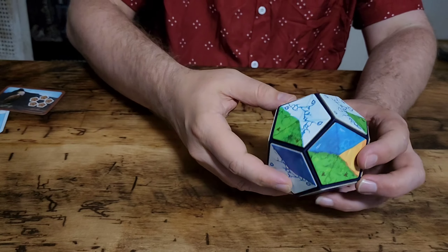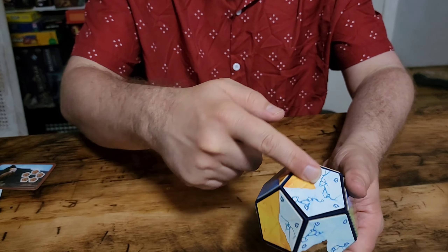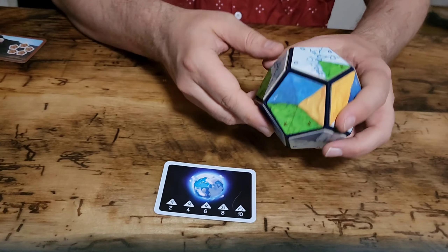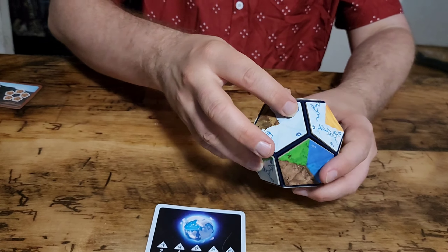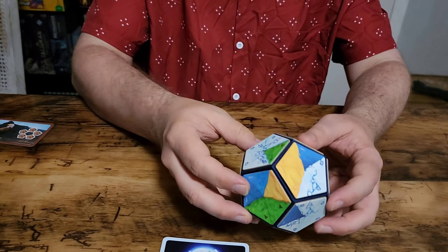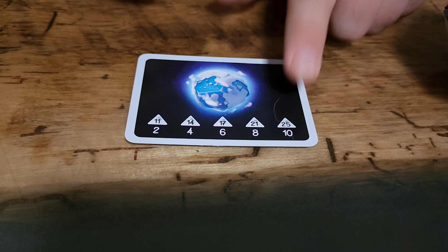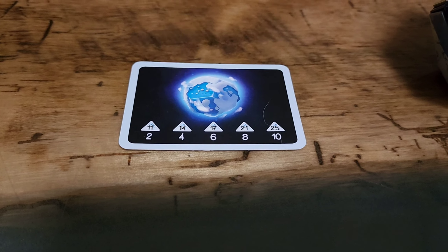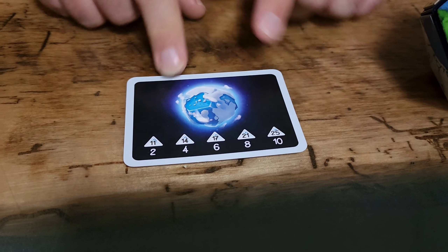Once your planet has been filled and all the animals have been claimed, it's time to count points. Each player will count how many triangles of their preferred terrain they have. When Scott was counting he ended up with around 26, so he gets 10 points. In order to get the points beneath a threshold you'd have to at least hit that number.